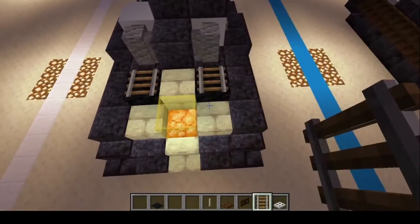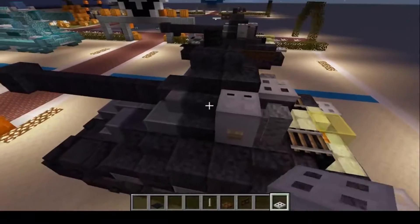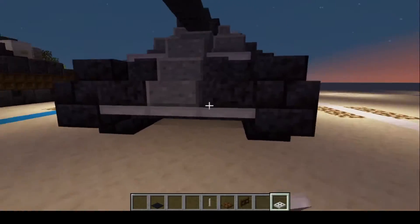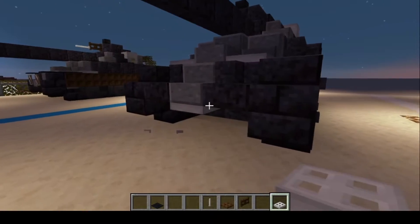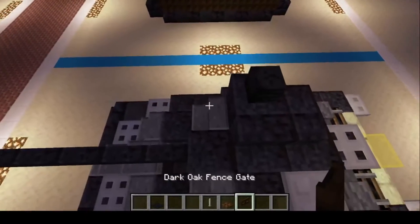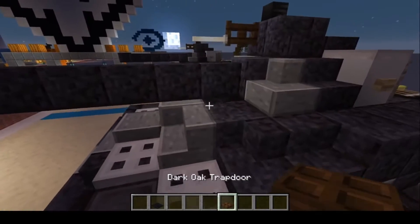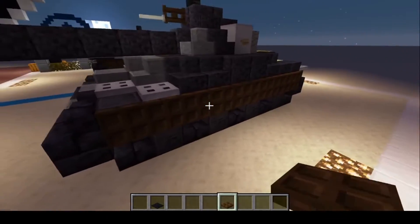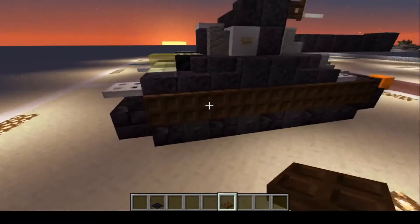Your rails are going to go right here. Iron trapdoors right here, up on the turret, back here, and down here. We only need that one iron trapdoor. The dark oak wood fence is going to go right here with the end rod right there. Next, your trapdoors are going to go there — we're actually going to remove these buttons and place trapdoors all the way around the side, like that. Remove that, remove that, and there we go.